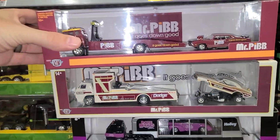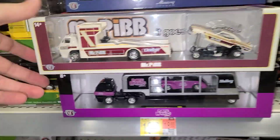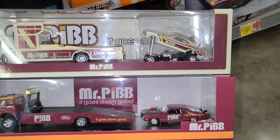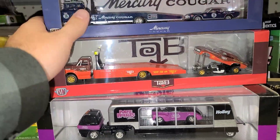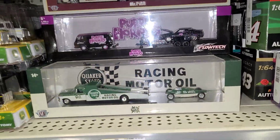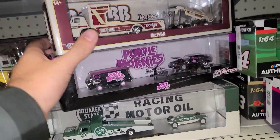There's so many of these M2s stacked up. Down here we got to be careful pulling them off. There's the Pibs - I'm liking this new Pib way more than I like the old Pib. We got the Tabs down here, the Mercury Cougars, some more Dodge with Mr. Pib. Oh, there's a Quaker State - would still love to find that in the raw, that would be insane.